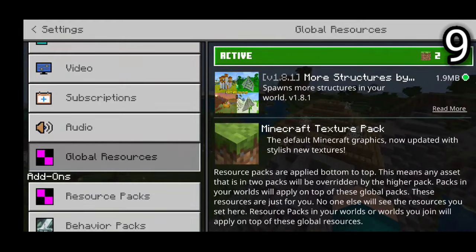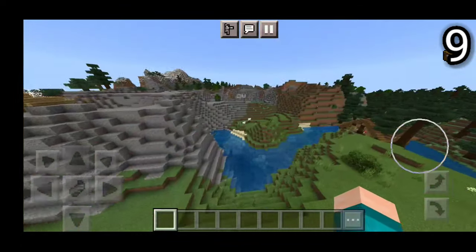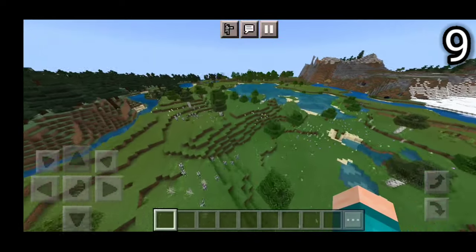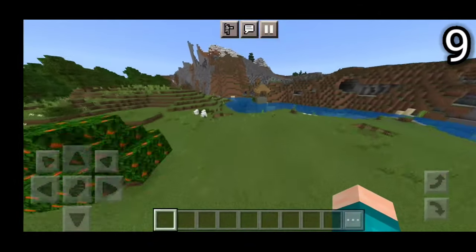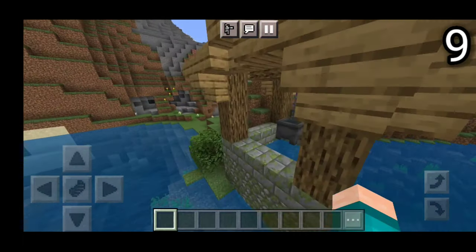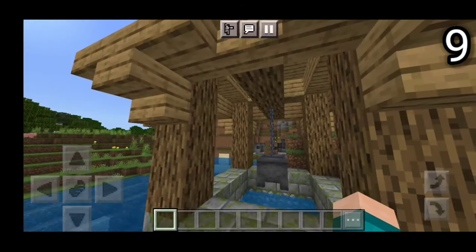Let's hit on to the number 9 spot. On the number 9 spot, we have the more structures add-on right over here. This add-on is very useful for survival because you can get brand new structures that you never could have gotten before. These structures come with a lot of good loot that you can definitely use to your advantage. Here is one of the structures that actually do pop up. These structures range from crazy things like castles to pirate ships, everything like that.